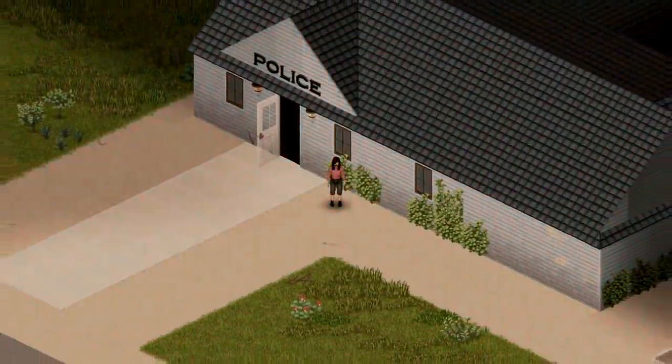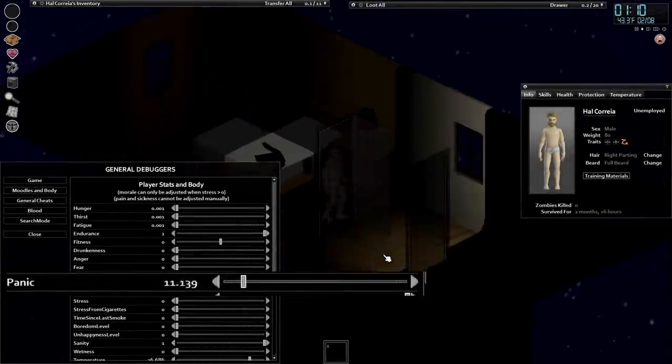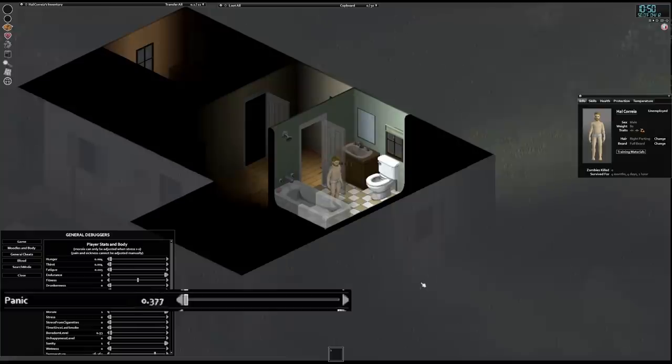How do agoraphobic and claustrophobic work? Both of these traits add panic at a constant rate depending on the amount of offending tiles you can see. At 4 months in, a claustrophobic character is okay in a normal bedroom, but a tiny bathroom still sets off the panic.